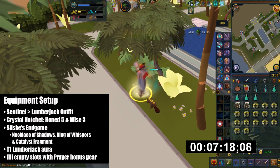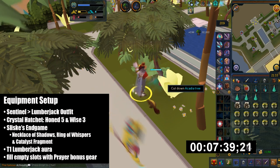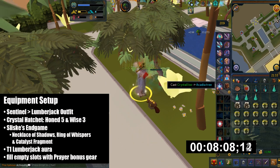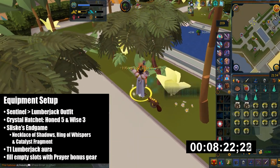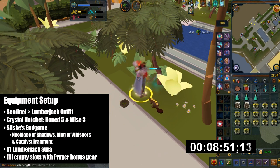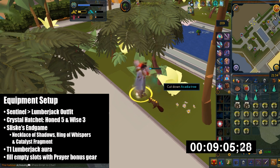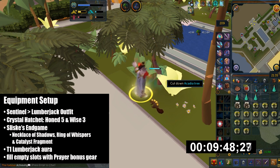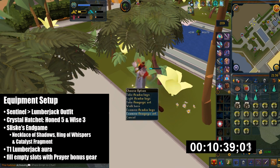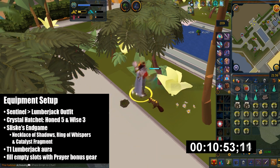Let's get into my equipment setup. I would suggest you bring a Nature Sentinel outfit — basically this is from the recent Treasure Hunter promotion. It's currently not obtainable but it gets you 7% more woodcutting success and retains the effects of the Lumberjack outfit. I don't have this outfit but the success rates are pretty high anyway. So what I brought instead is the full Lumberjack outfit, which gives you 5% more woodcutting XP.